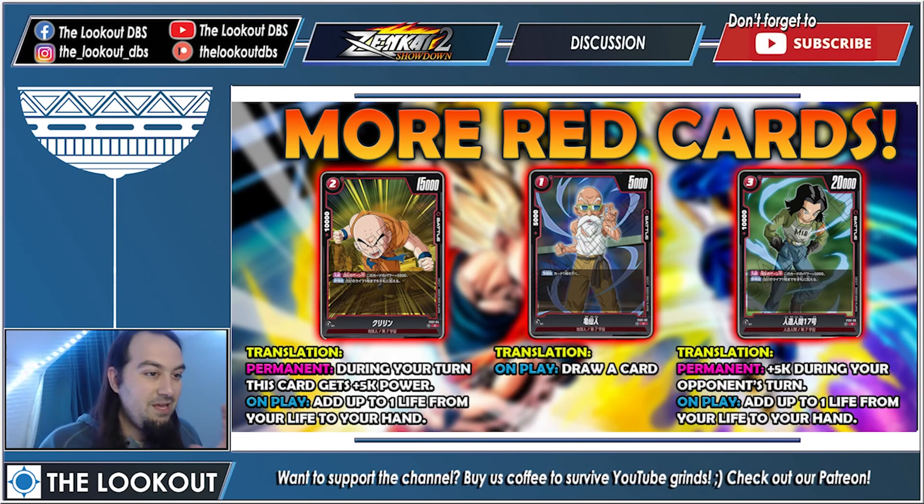We also have more red cards. Ghrelin has a permanent 'during your turn gains plus 5k,' so for two energy he's 20k, and the leader ability can push him to 25k. On play you add one card from your life to your hand, helping you awaken faster. Roshi is one cost, 5k — on play just draw a card, your basic turn-one play. Android 17 has a permanent 'during your opponent's turn he gets plus 5k,' making him 25k defensively, which means the Goku boss monster's minus 20k can't kill him. On play he also adds one life to hand.